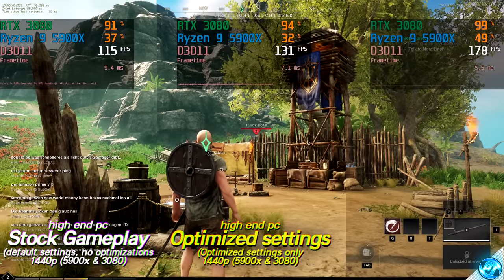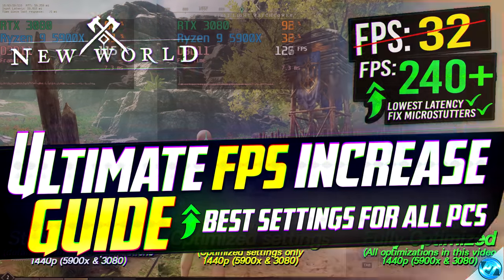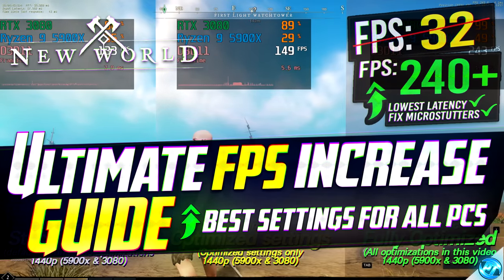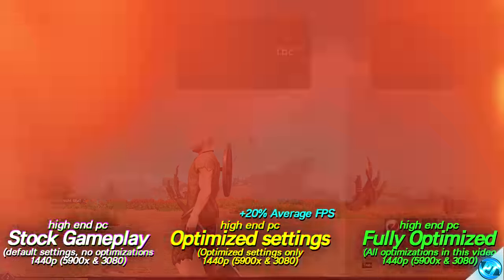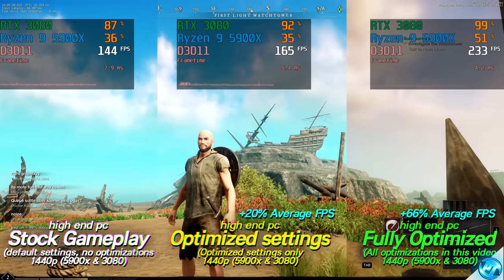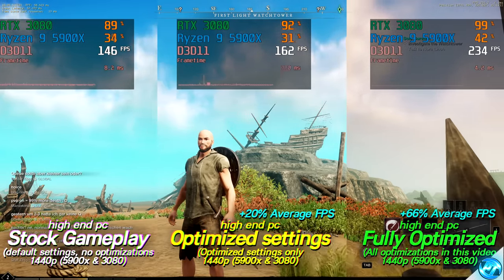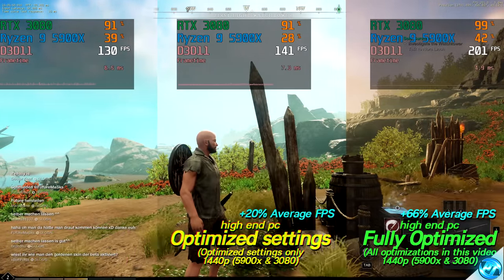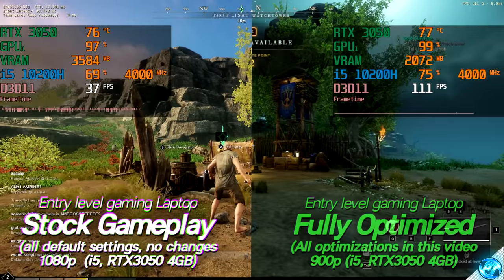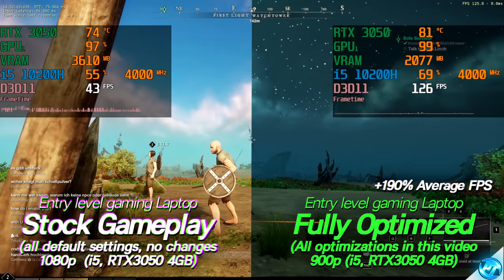How's it going everyone, it is Pangino here and in this video we're going to be showing you how to achieve the best FPS possible in New World. We're aiming to achieve the best FPS possible whilst reducing input latency and providing you with the best gameplay experience possible whilst maintaining a good level of visual fidelity. We're also going to help fix any micro stuttering issues and lag spikes to give you a complete smooth fluid experience, whether you're running on an old dated laptop or the latest and greatest in gaming hardware.